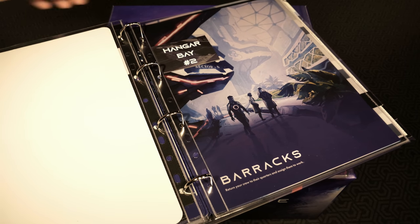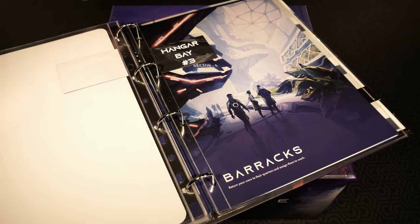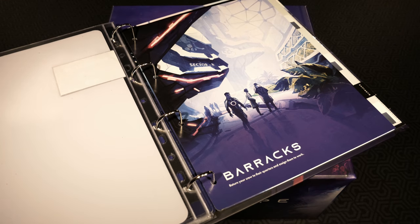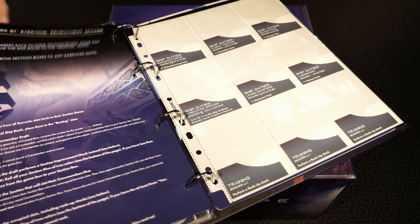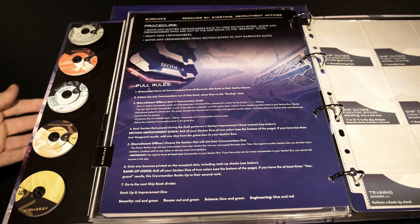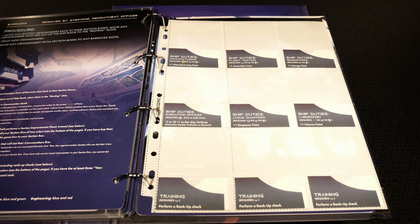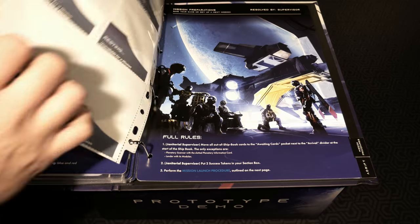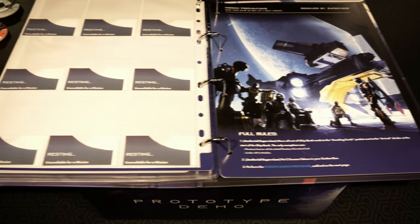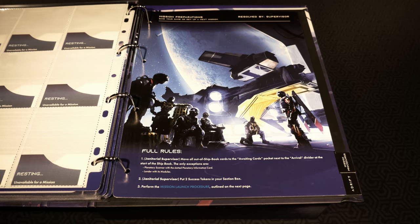Hangar bay number two and three were actually just separate sheets - maybe when you have a larger ship you can have more ships within. The barracks: return your crew to their quarters and assign them to work. Here's the procedure and full rules for that - manufacturing, flight testing, generators, executive officer, living quarters, all kinds of stuff, and some training as well. We're near the very end of this binder. Resting happens in the back, resolved by the supervisor.